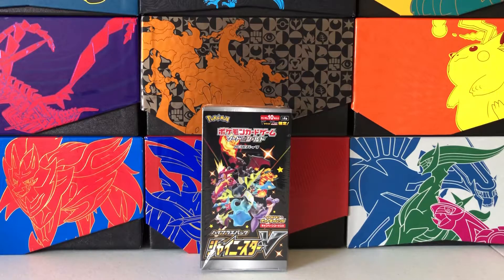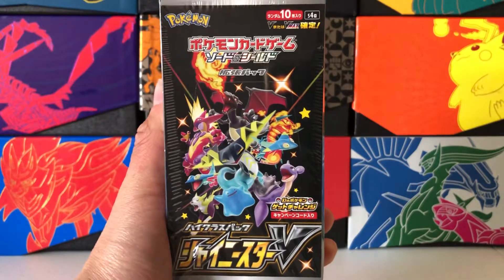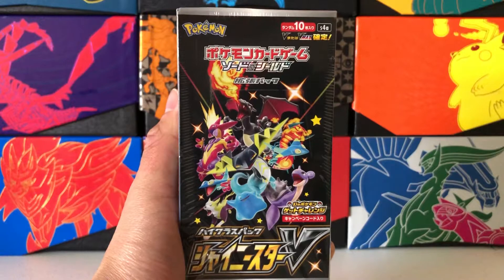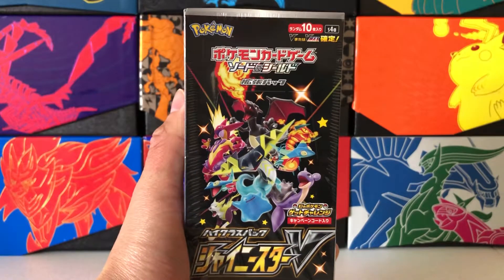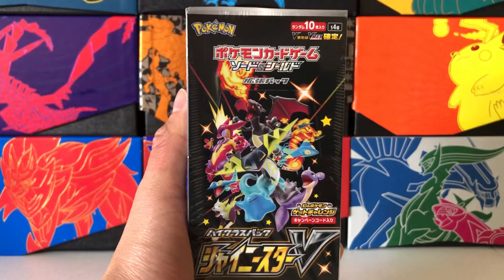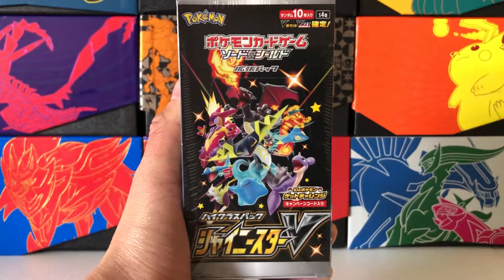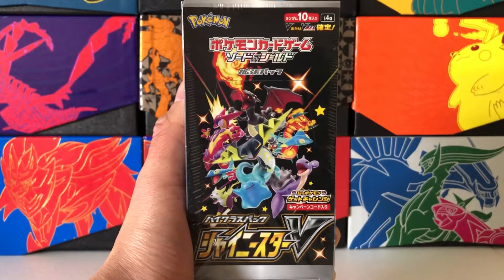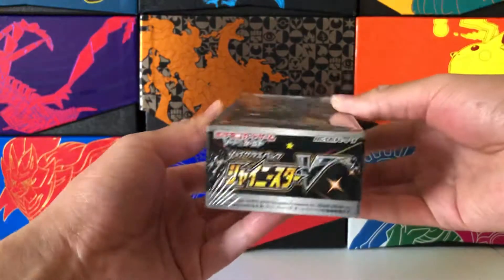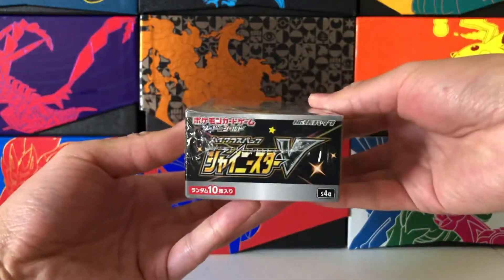As you can see on the booster box art, this set features a ton of Shiny Pokemon, including the highly sought after Shiny Charizard. The set does have the Shiny Charizard V that we just saw in Champion's Path, but also a Shiny Charizard V Max, which is really exciting and brand new and never before seen. And this is also the biggest set of all time, I believe, with 330 cards total in the set, which is just huge, bigger than any language set that has come before it.